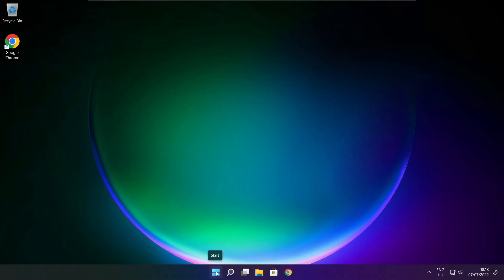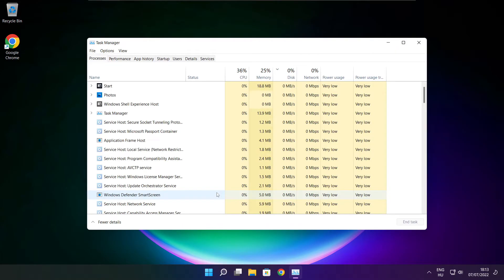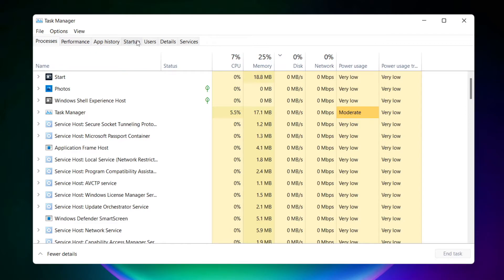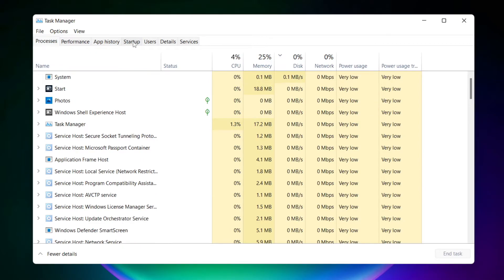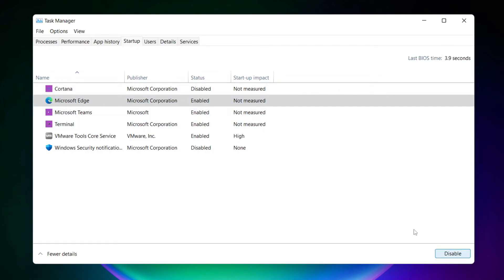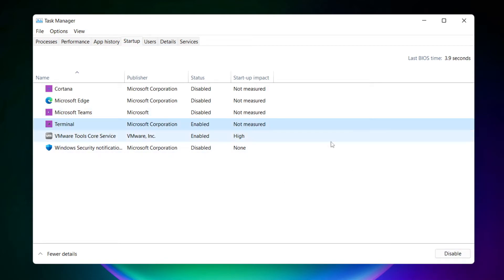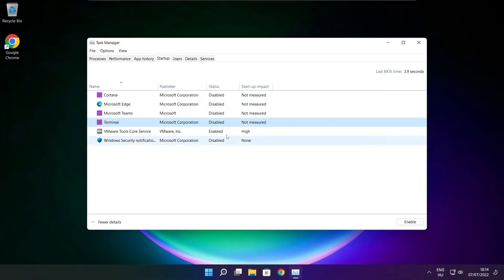Right click start menu. Open task manager. Click start menu. Disable unused applications. Close window.